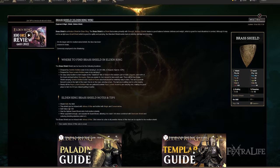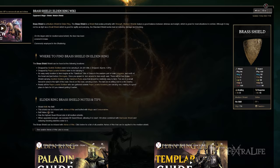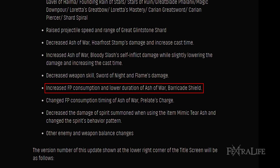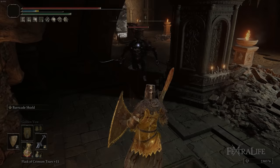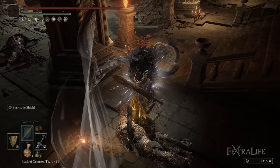When it comes to the shield I use for this build, I'm using the Brass Shield. If you've played either the Paladin build or the Templar build, this is typically the shield you'll use because it requires 16 strength and we only have 18 in this build. Fully upgraded, the guard boost on this shield is 69, allowing you to use Barricade Shield and still take no stamina damage when blocking. Barricade Shield has been nerfed so it's more difficult to use, but it is still very usable — you just have to be more precise about when you use it rather than spamming it.